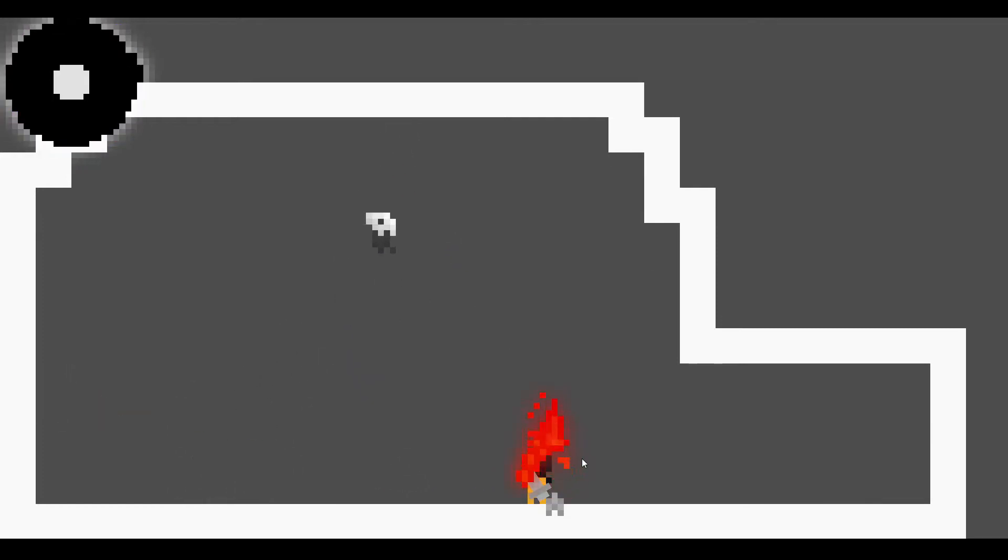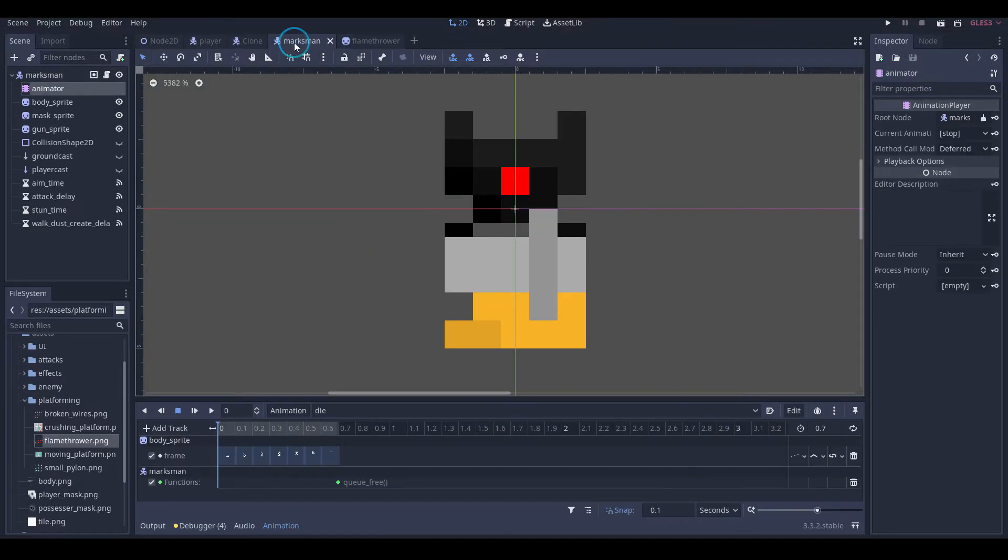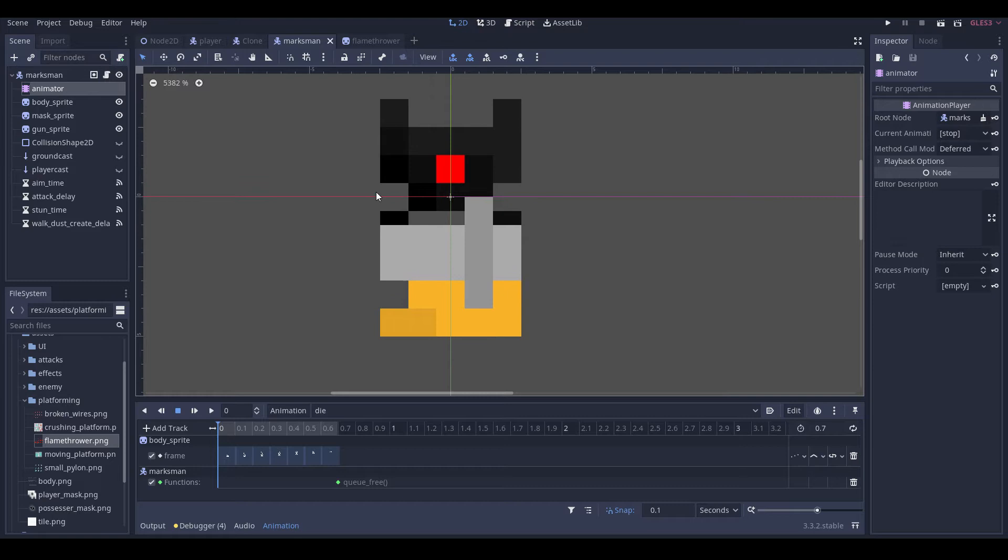In this video I'm going to be setting it up so that enemies can take fire damage and they'll be able to burn to death, as well as the player. So let's get into it. The first thing we're going to do is make it so that our enemies can die from fire.